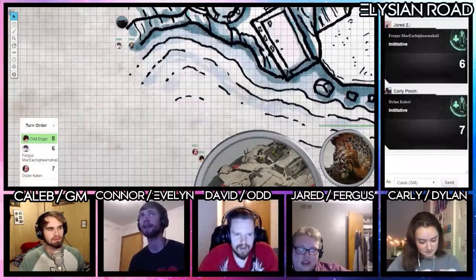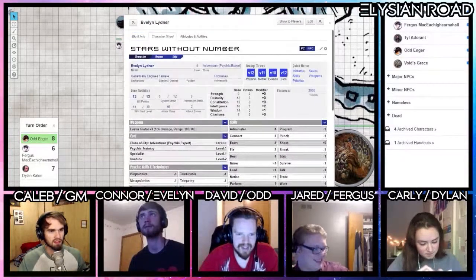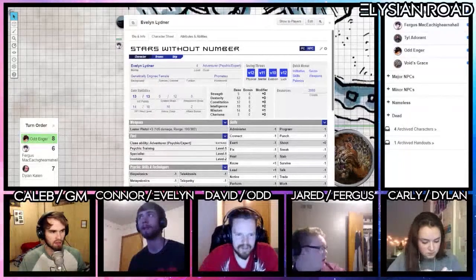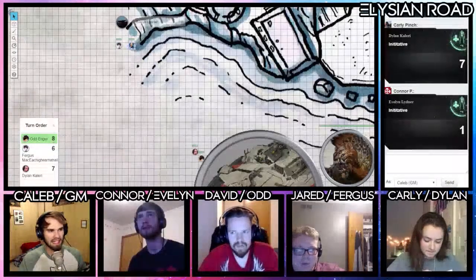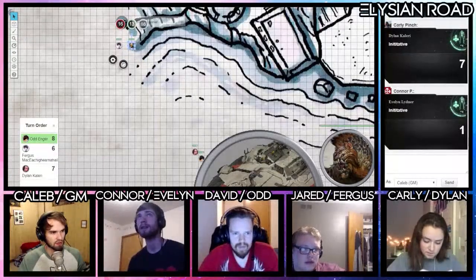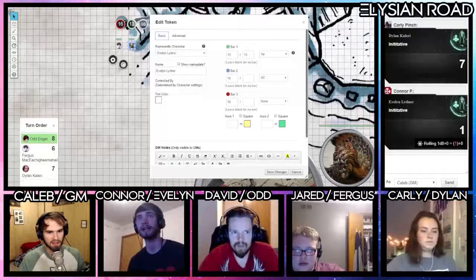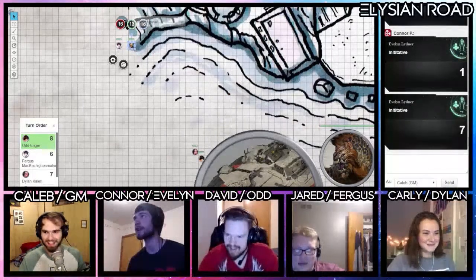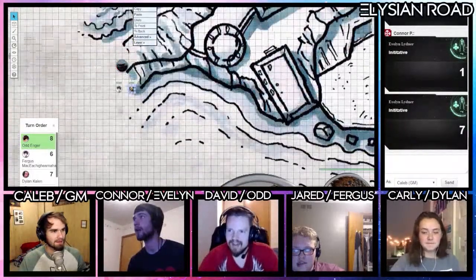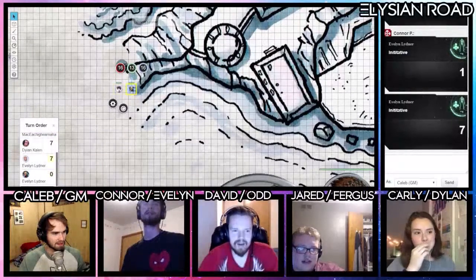Can you say that one more time? Go to your character sheet, and you see the little initiative button? I'll just put you in manually this time, but if you're clicking on your token when you do it, it will automatically add it to the turn order. It's a correct roll, so you'll be added to the initiative order at initiative one.